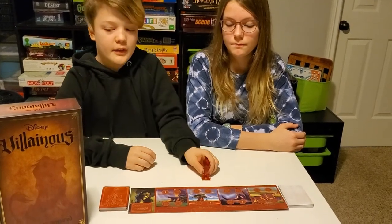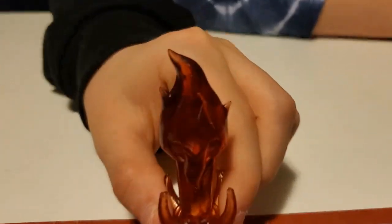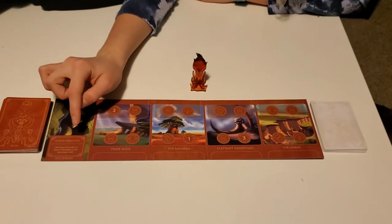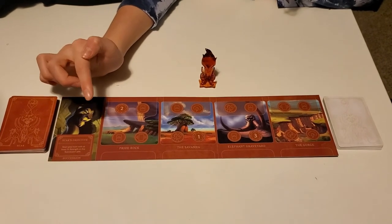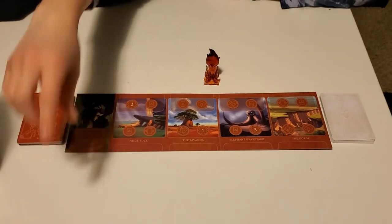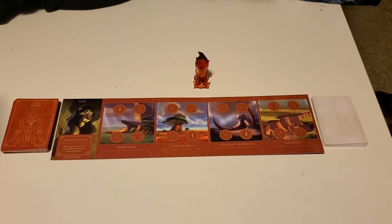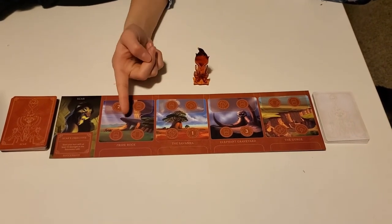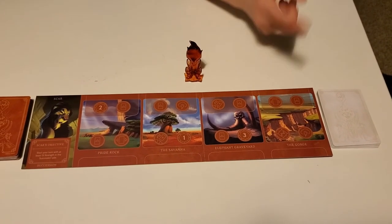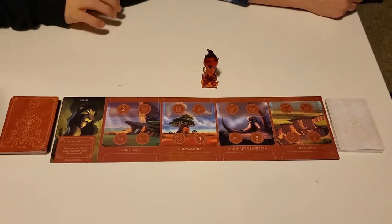This is the last villain in Evil Comes Prepared — he is Scar. Scar's objective is to start your turn with at least 15 Strength in the Succession Pile. The Succession Pile goes right here, and what it means by Strength is the strength of heroes. His locations are Pride Rock, the Savannah, Elephant Graveyard, and the Gorge. He is from the movie Lion King.